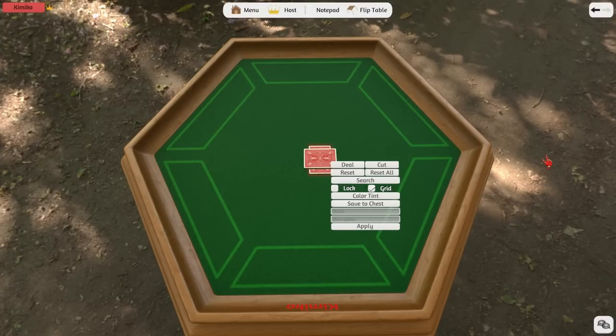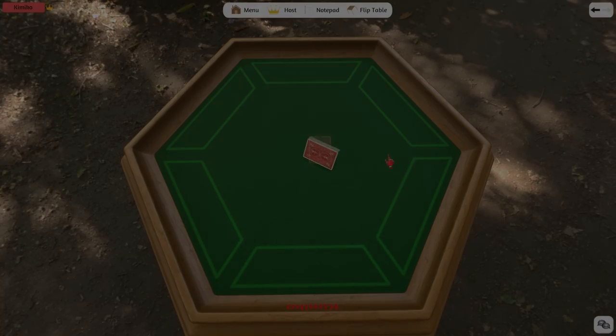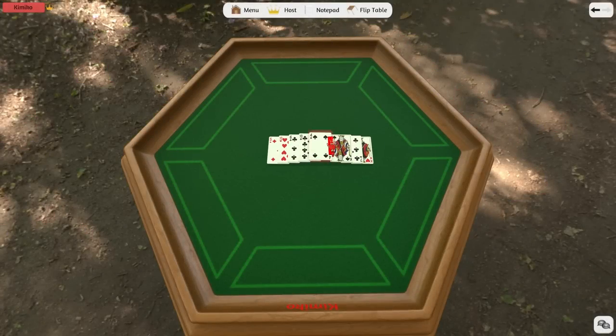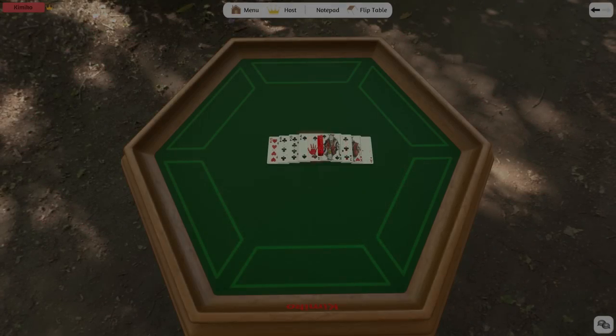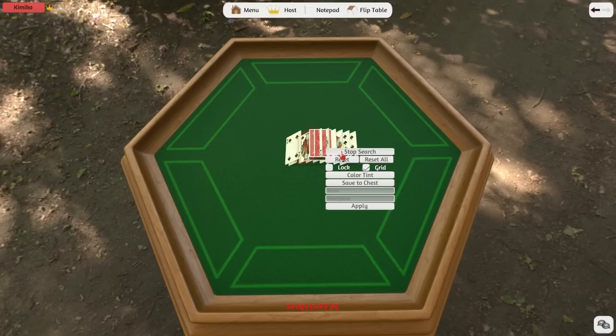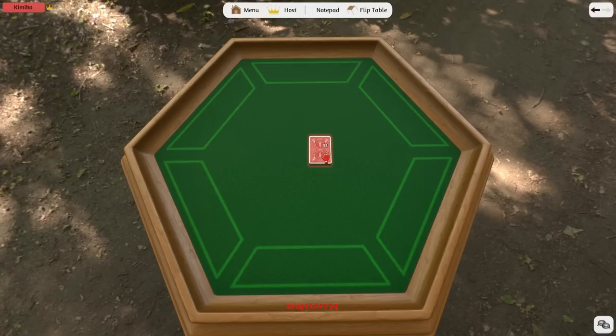You can also cut the deck in half, reset the deck, and search the deck. Searching the deck will turn it into a wheel with the red marker splitting the top card and the bottom card. You can search through the deck by moving your hand to either the right or the left of the wheel and it will move in those directions. You can also move cards around in the search wheel to change the order. Right click to stop the search, and you can see that the bottom card is the king and the top card is the 4.